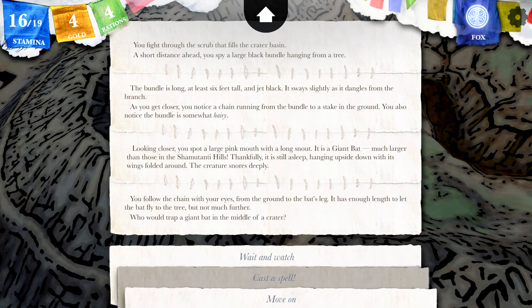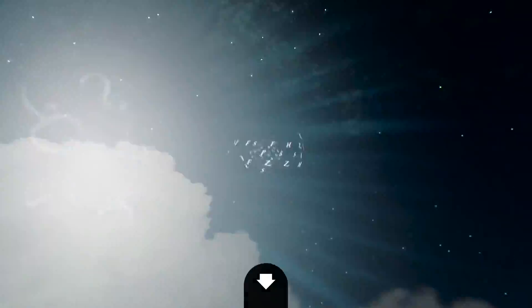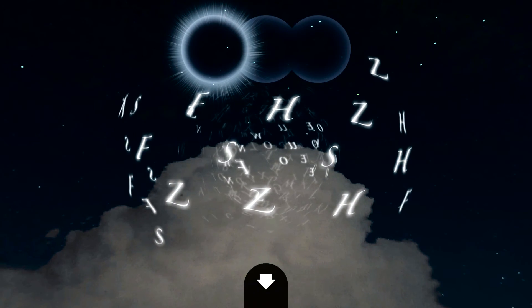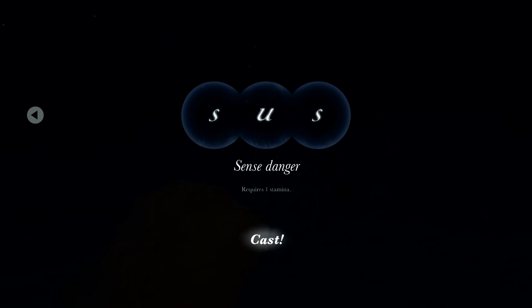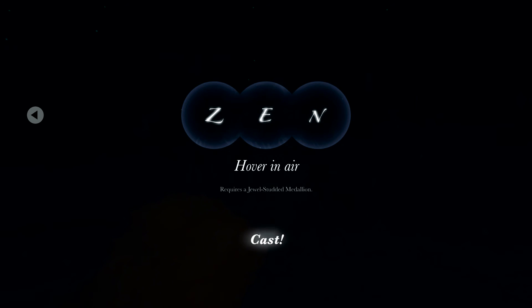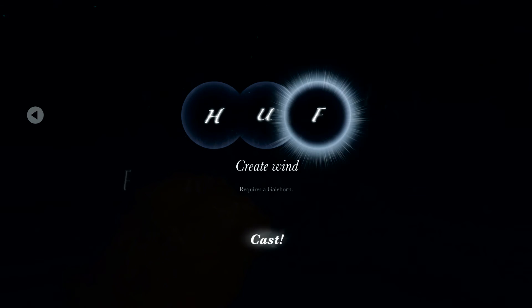I wonder if there's any spell I could use. Sense Danger — that could be useful, though I don't think I need a spell to tell me it's probably not safe to fight a giant bat. Hover in air — that could be good so I can pass quietly and not make any noise. Create Wind — well that would not be a good way to wake it up, I guess.